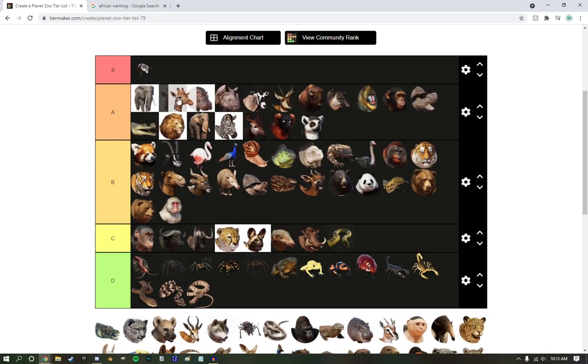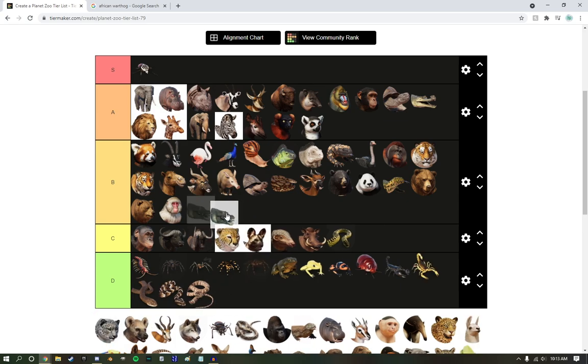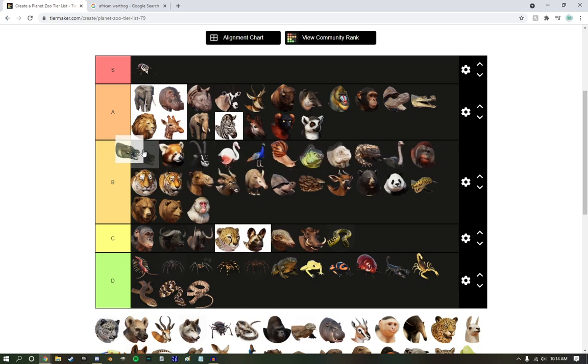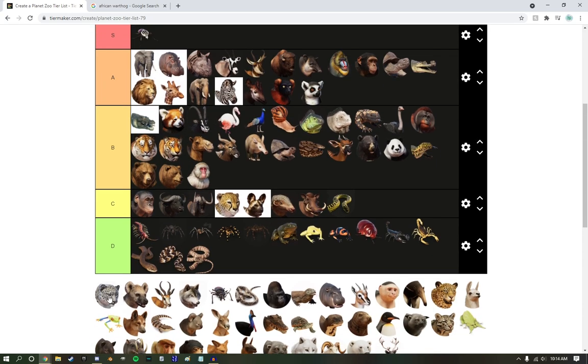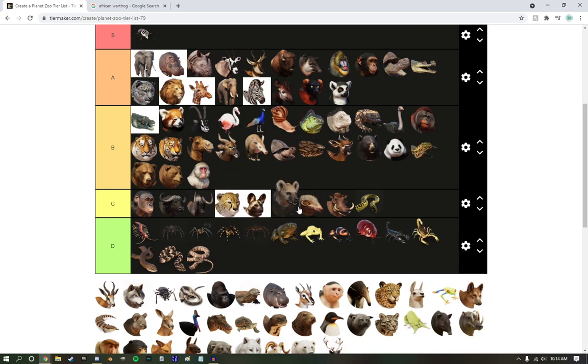Giraffes — how can you go wrong with them? High A tier. Actually, we're going to knock them down a little bit because they're not the Maasai giraffes — I'm just being a little picky. Saltwater crocodiles — they're cool. I would have preferred the Niles, but I understand we needed some more Oceania animals in the base game. B tier. Snow Leopards — these guys are beautiful. I love watching them hop around their exhibits — a little bit higher than the lion.